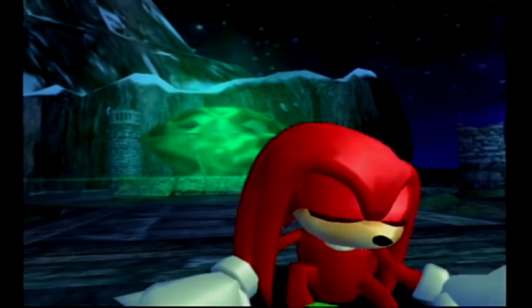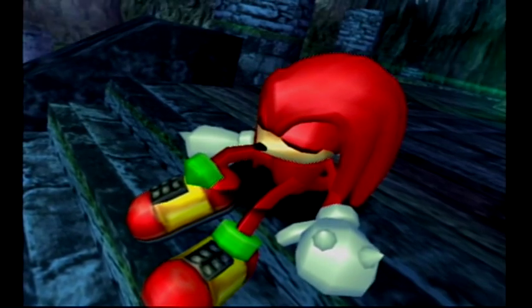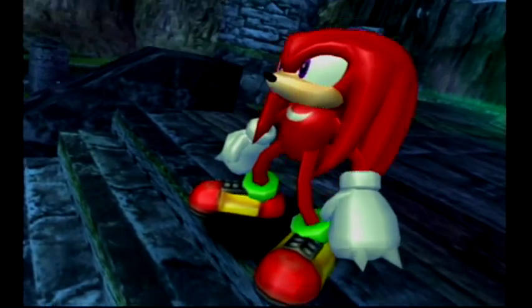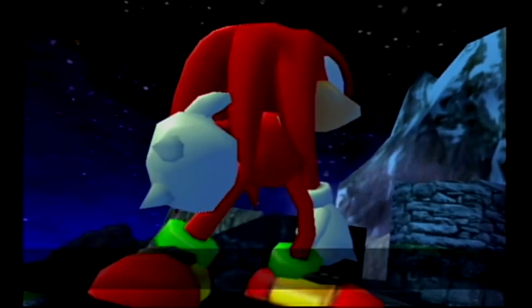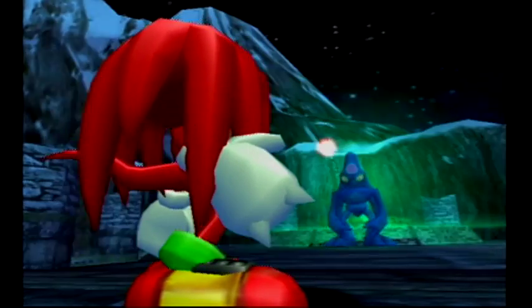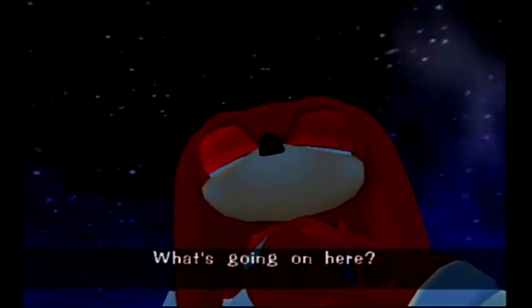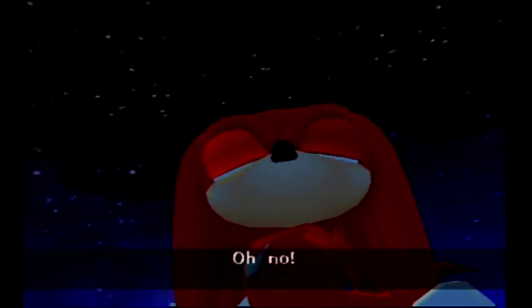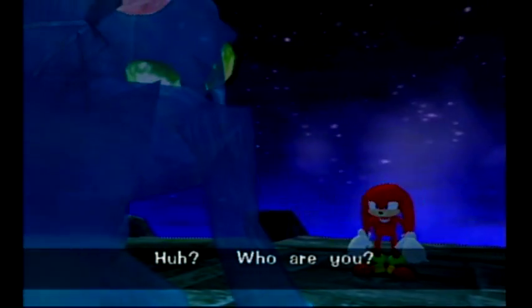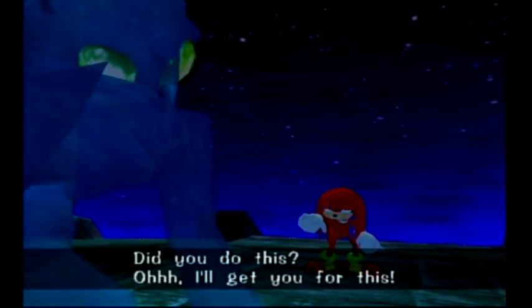So Knuckles is the guardian of the Master Emerald. Chaos is spawned from the Master Emerald - okay, so now we have a story behind Chaos. Chaos was in the Master Emerald. Something's happened to the Master Emerald. Who are you? Did you do this? I'll get you for this.